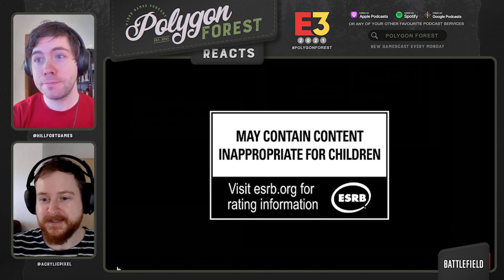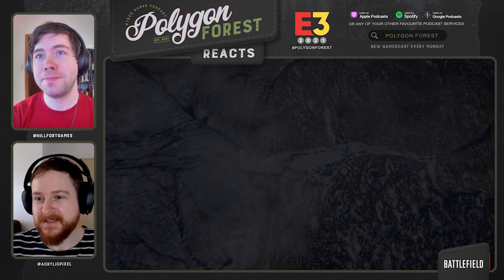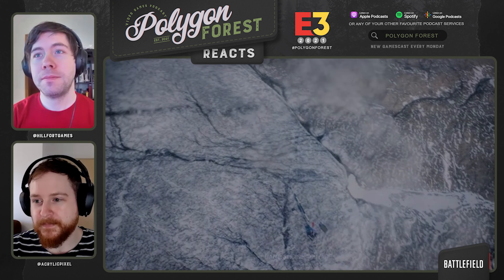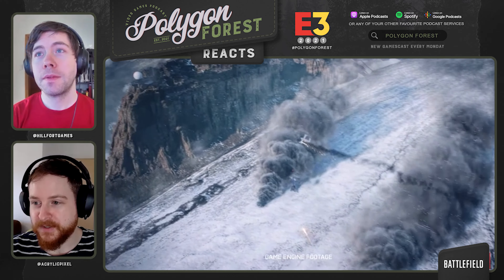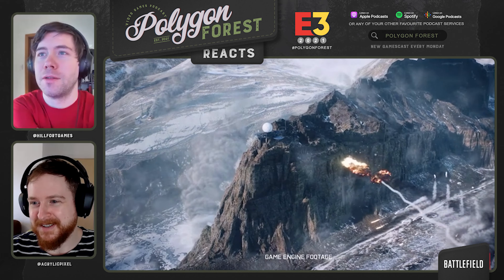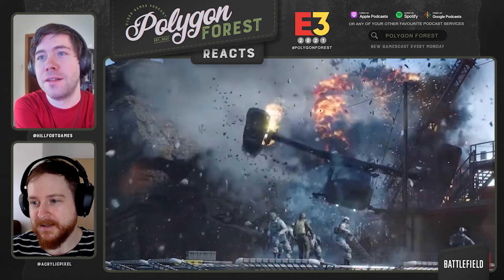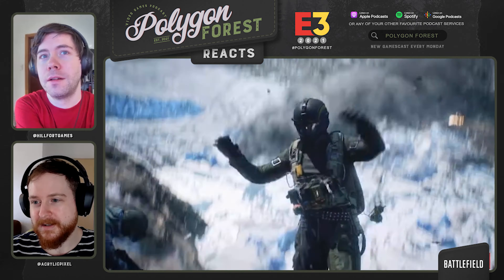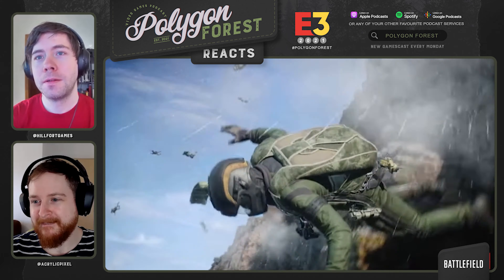So three, two, one. Okay, I have clicked. So have I. What have we got? Game engine footage. Okay. I mean, DICE are always good. Looks really pretty. That looks really good. Parachute, I'm guessing. Yeah.